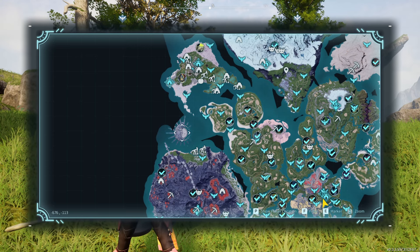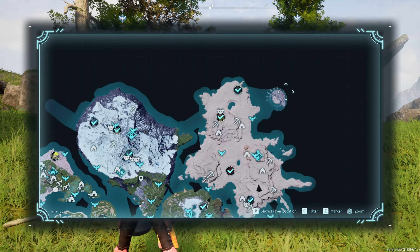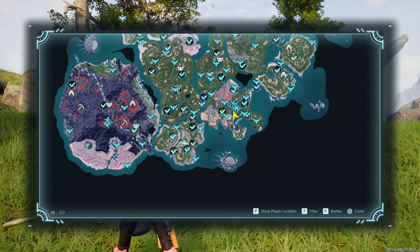One way to get slabs is by going to wildlife sanctuaries, including the second one and the third sanctuary. I do believe you can also find slab fragments in the first one, though I haven't spent enough time there. Within these wildlife sanctuaries there are chests scattered throughout, and sometimes these chests will have slabs — sometimes they don't. That is one way to get them.